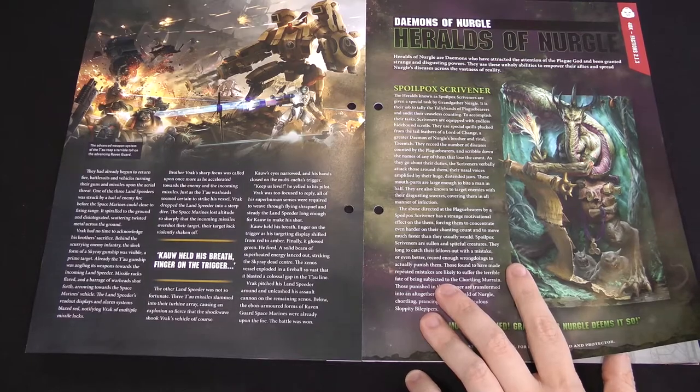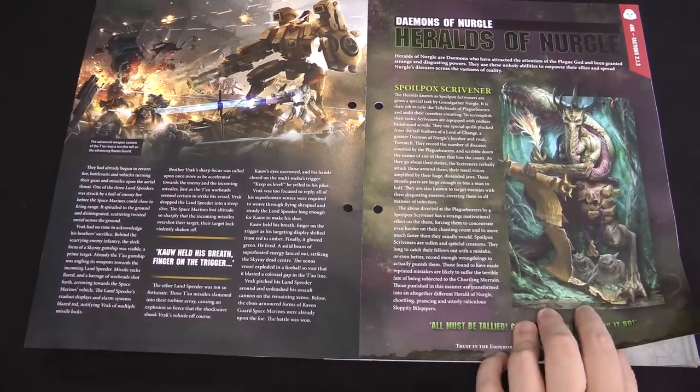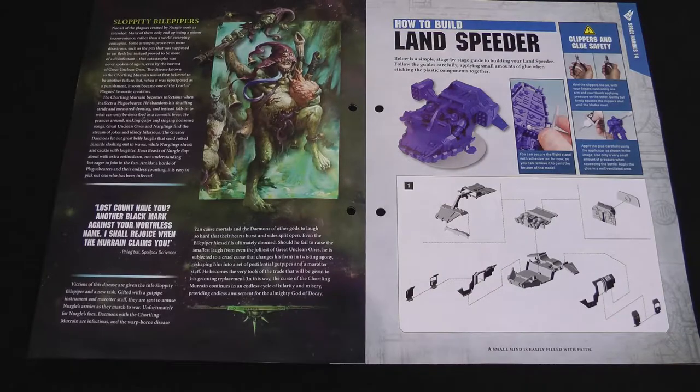There's also background on various Heralds of Nurgle, who are more powerful demons than the regular ones. You've got the Sloppity Bilepiper as you can see there.